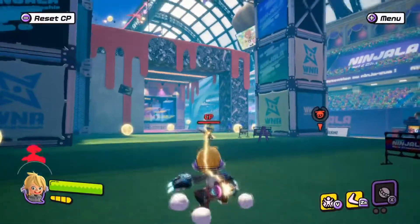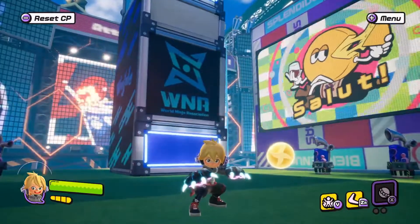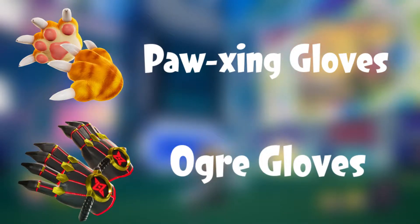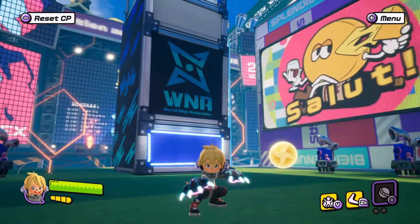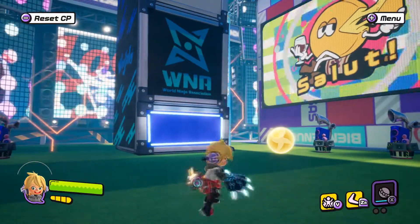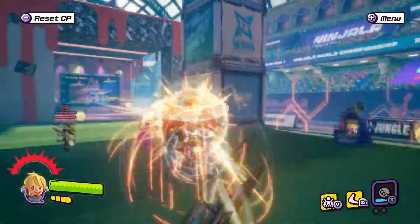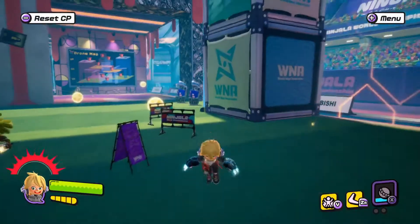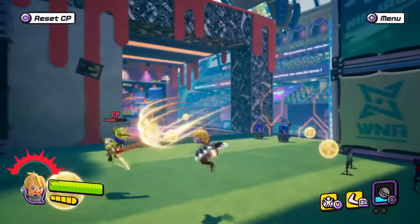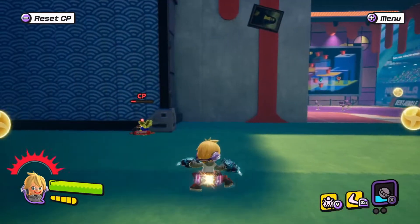Two brand new punch type weapons have been added to Ninjala. They're called the Poxing Gloves and the Ogre Gloves. These are quite different compared to the other weapons in the game. For starters, they're insanely powerful and they can unleash a chargeable wide attack. As a trade-off, however, this attack takes a while to start. Not only that, their back attacks can give you super armor and stagger opponents.